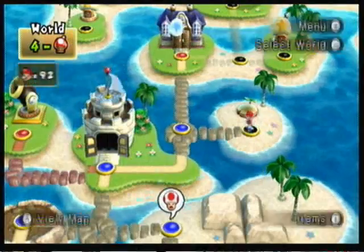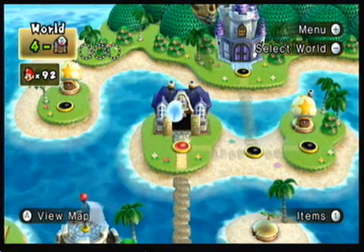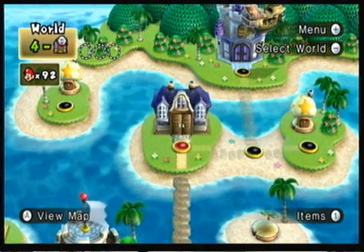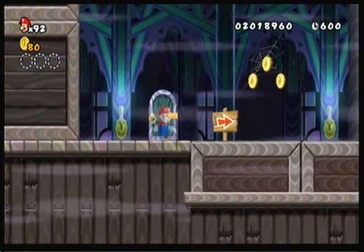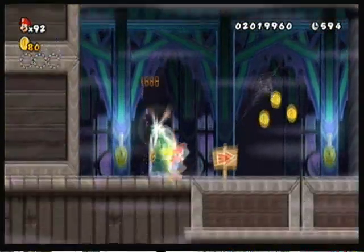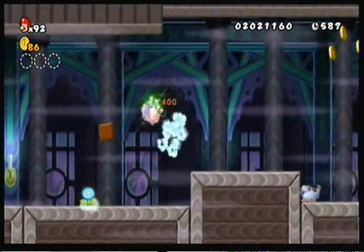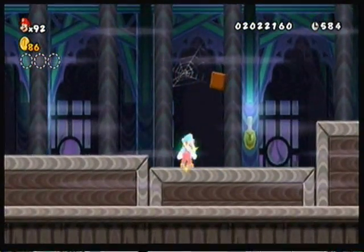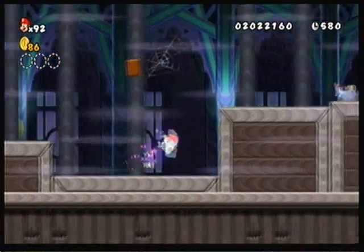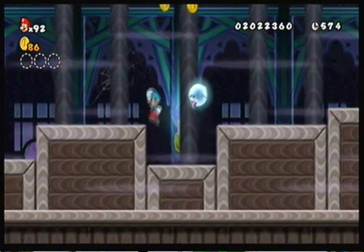Okay, so here we have the ghost house. I hope I can remember where the secret exit is, since there's only one. Actually, okay, the secret exit is actually pretty easy here, believe it or not. As you can see, we're in this room with these little wooden platforms that, the longer you stand on them, they'll sink down. And that is actually where we'll find the secret exit.